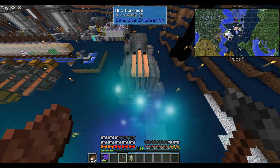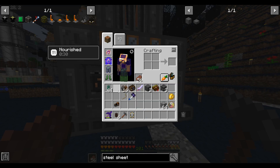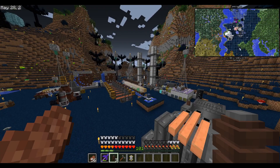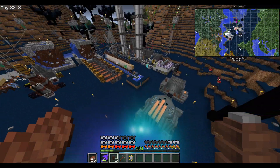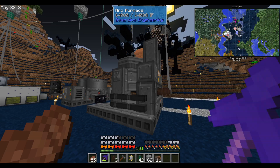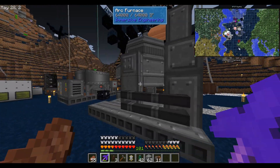As for power, we have to connect power up to these three contacts. It looks like I'll have to run another one of these relays over here. Now that this is fully formed and plugged in, you can see it has power.